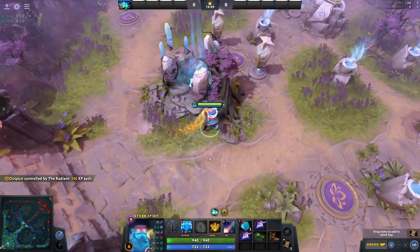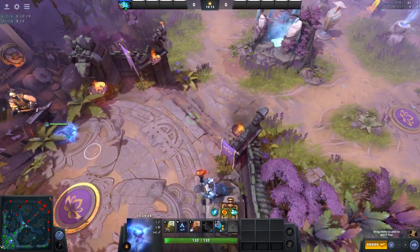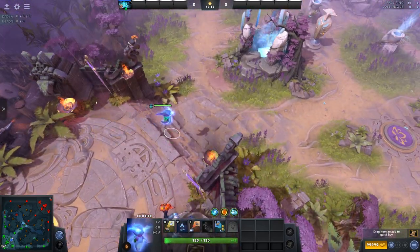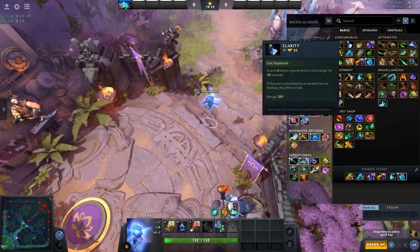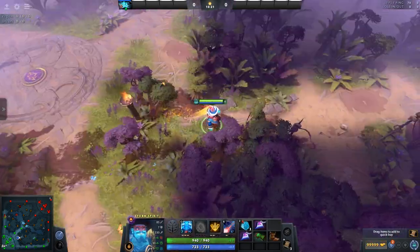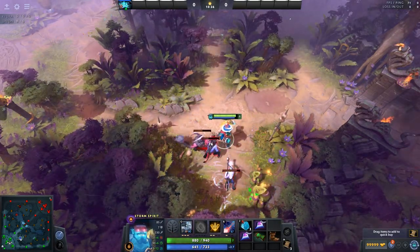Whenever you're walking from point A to point B, are dead, or doing anything else that does not require immediate attention, spend one second placing your courier outside the fountain. After delivering items, the courier will default back deeper into the fountain, so get into a habit of parking your courier outside for faster future item delivery.